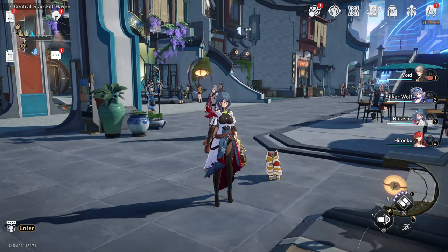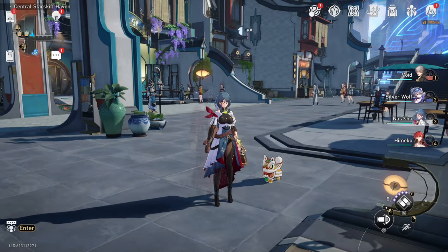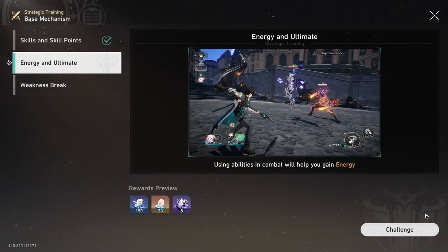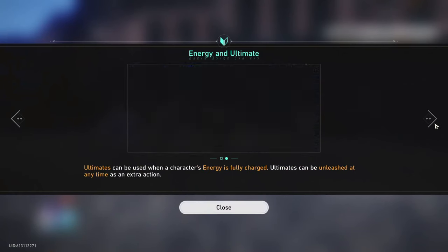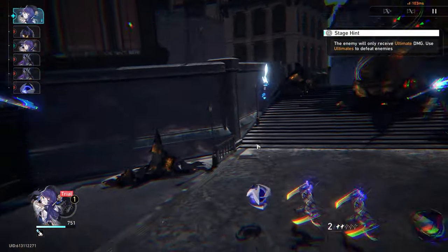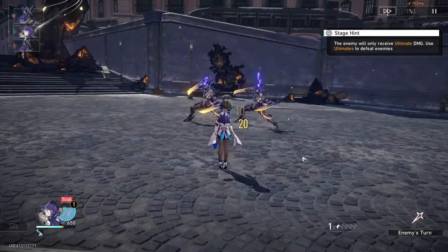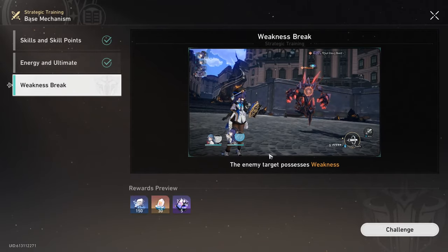Hopefully I don't have to use that character anymore. Let's go to energy and ultimate. Already I see two characters that I don't like. I'm not reading any of this — let's do the ultimate now. I know how ultimates work: you have to click them to activate them. Pretty sure I know how skills work too — you have to click them to activate those as well. I think we kinda understand how ultimates work. We're gonna take on the weakness break one next.